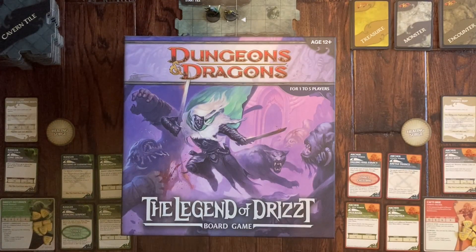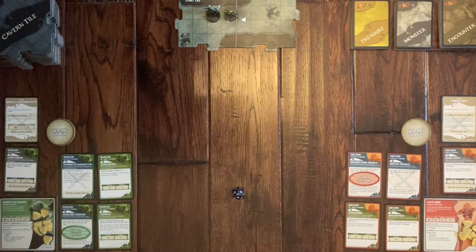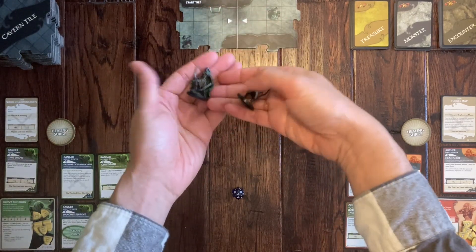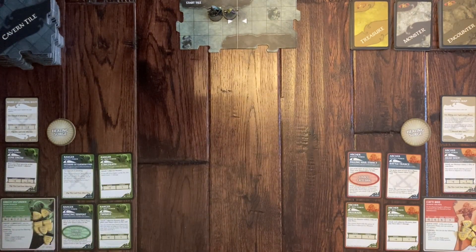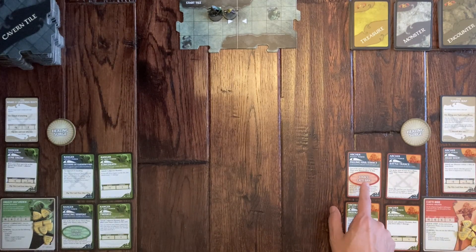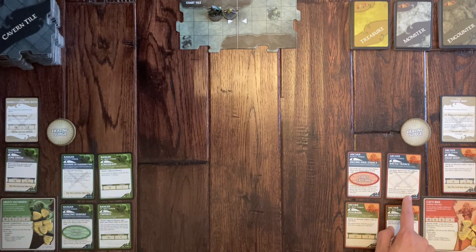We are ready to go. Emma, you want to go first? We have the start tile right here with miniatures all painted and ready to go. You are Cattie-brie. You'll start right there, and the first thing to do is move. This is a special stance where you get a plus four bonus. The other stance lets you get a hit point back if you hit, but you're at full health right now. You can move six.